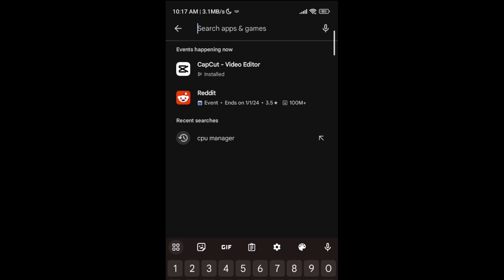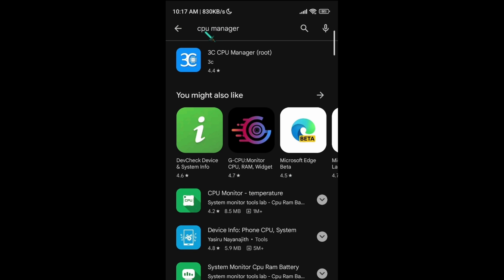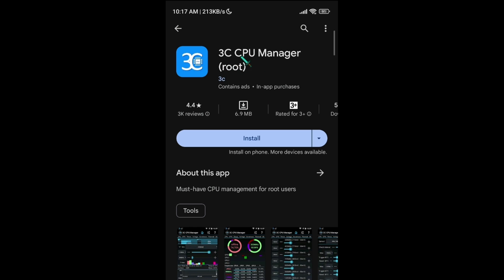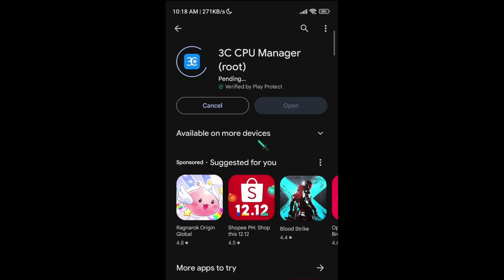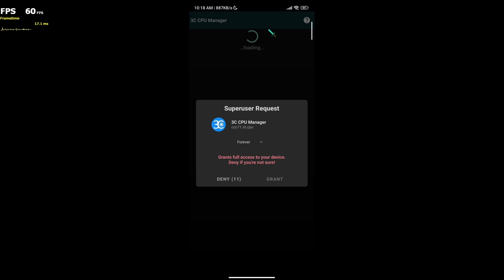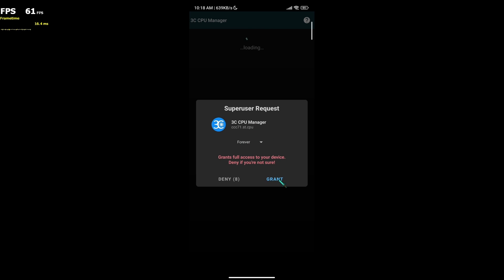Go to Play Store and search for CPU Manager. Download and install. Click Open and we're going to overclock some values here. You must grant permission to work properly.